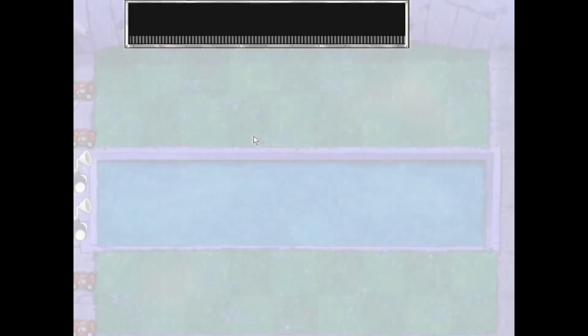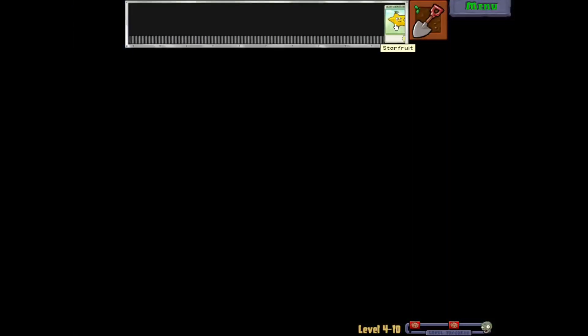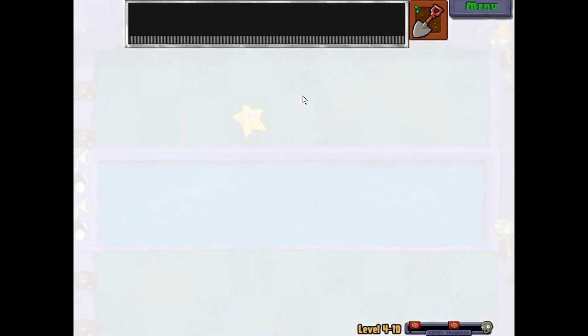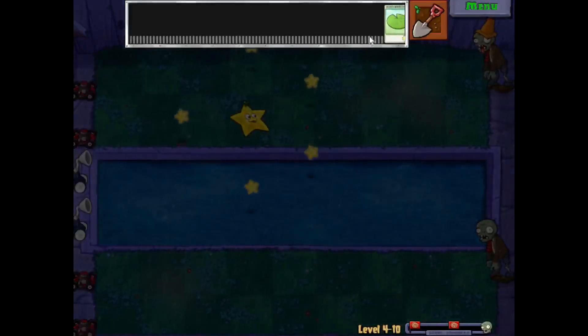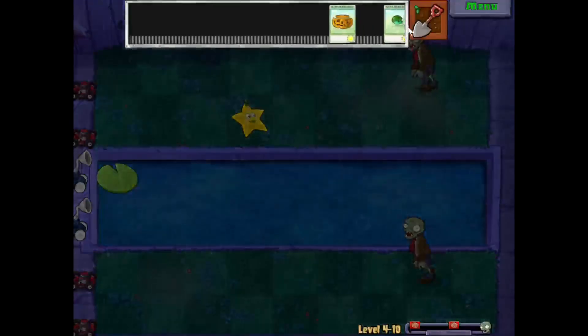This level can be brutal. It's dark outside of these flashes of lightning. Any zombie we've seen so far in World 4 can be coming for us — Balloon Zombies, Pogo Zombies — you name it, it's coming. And you can't see a damn thing.